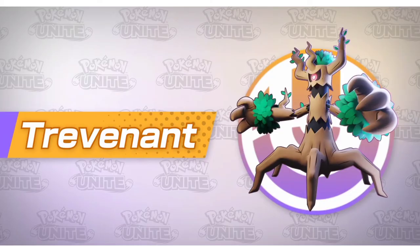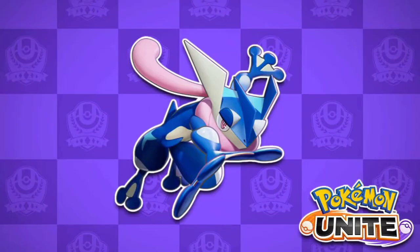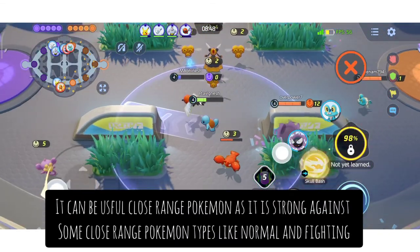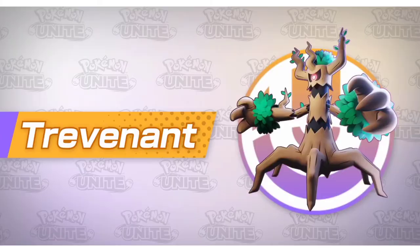Due to its typing, it can be strong against some Pokémon like Greedant, Blastoise, Greninja, Slowbro, Machamp, Wigglytuff, and some others. It can be a useful close-range Pokémon, as it is strong against Normal and Fighting types, and can be pretty good and useful as shown in its intro video.